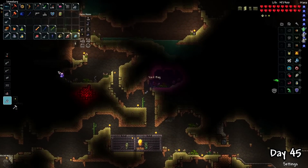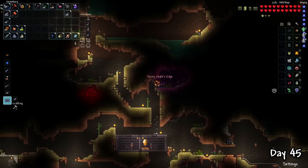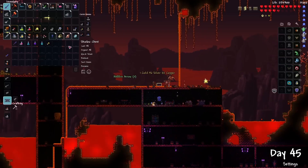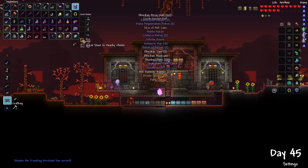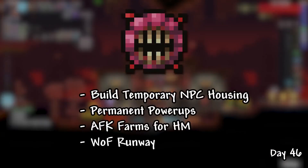After a successful dungeon trip, I used the bones to craft the Void Bag. With the Muramasa, it also meant I could make the Night's Edge — probably one of the most awesome reworks in this update. I spent the rest of day 45 opening as many Shadow Chests as I could, giving me access to Life Force Potions and other goodies. And on day 46, I began my Wall of Flesh and Hard Mode preparations.